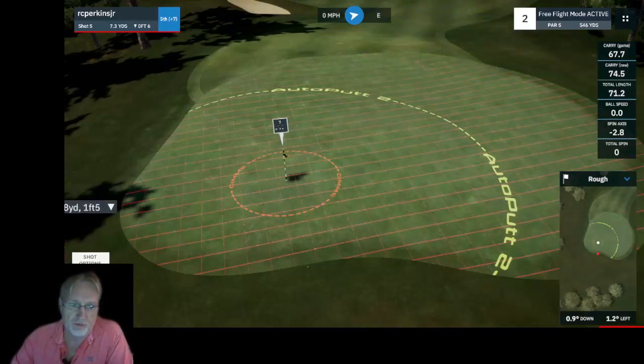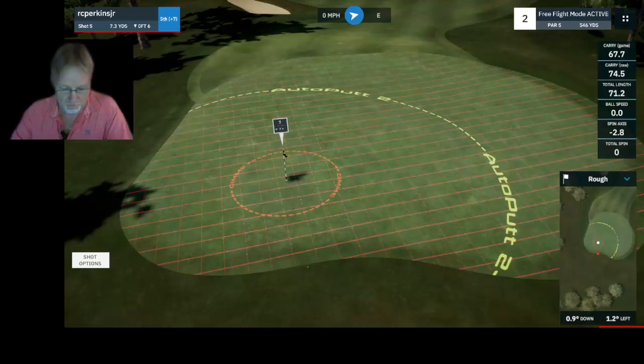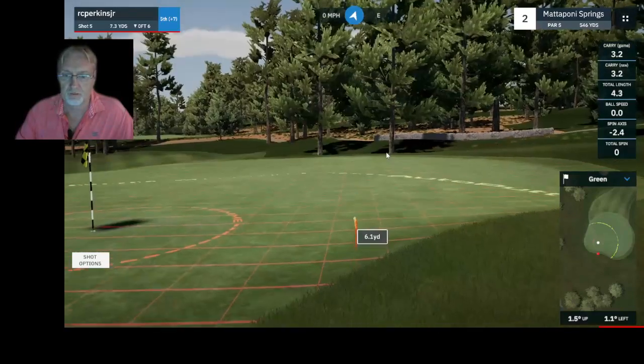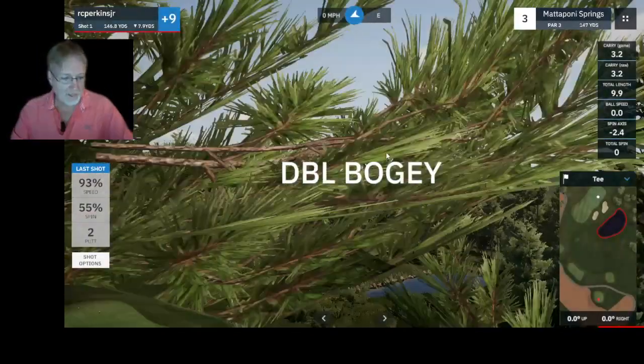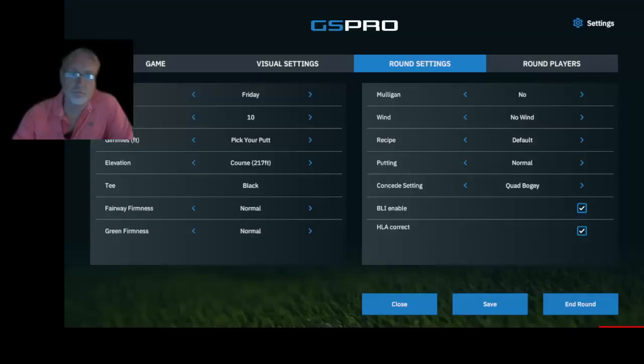You'll also be given an indicator down in this area that tells you the amount of putts the game gave you on auto putt — that's the same for auto putt random as well. Going back to the game, we'll click over here and force a two putt by landing on the green in that two-putt zone. You can see under shot options it shows two putts — that was our score.